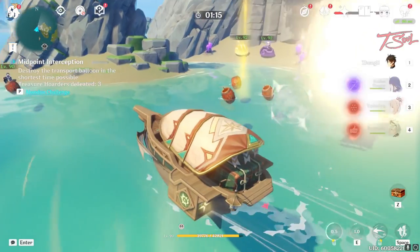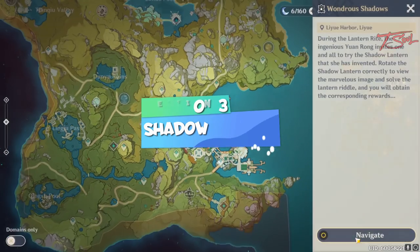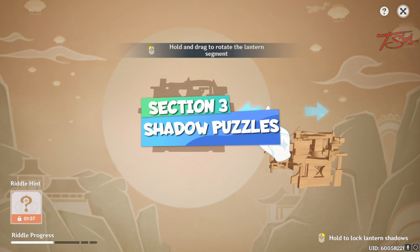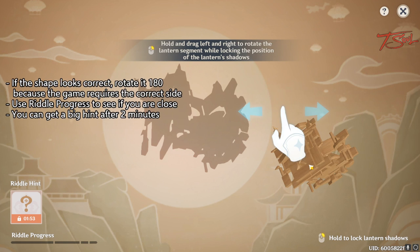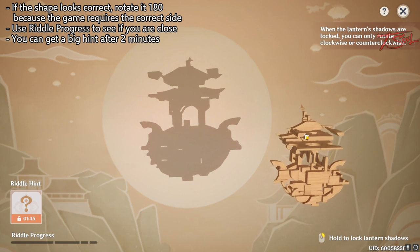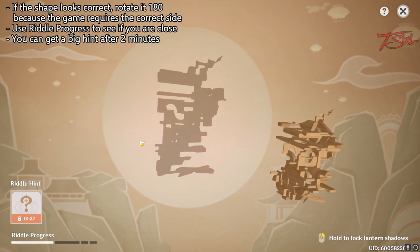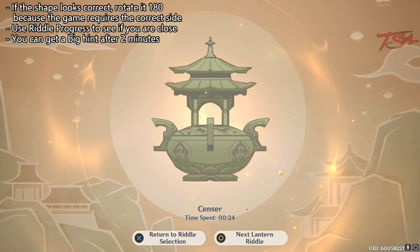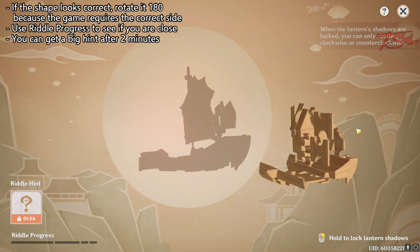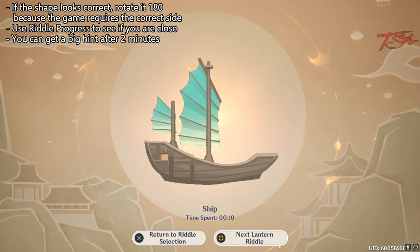And that's pretty much it for the second portion. On to the third — shadow puzzles, which is my favorite. Holding left click while moving the mouse will rotate the item, while holding right click will let you turn the item. Just keep moving the item around until you get a shadow that looks like something. The solutions can be a little picky — notice that you may have to turn the sensor 180 degrees for the game to recognize the proper solution, so it has to be turned the right way as well. On the bottom left is your riddle progress, which will tell you how close you are to the answer, with more lights meaning you're closer. If you don't solve it in two minutes, you can also get a hint.